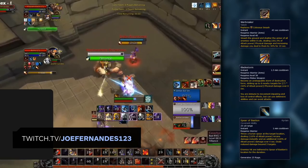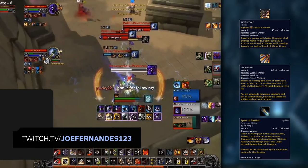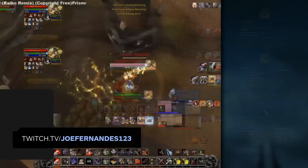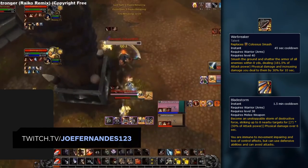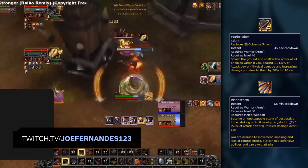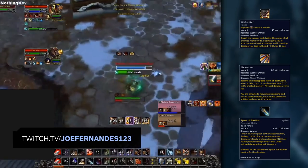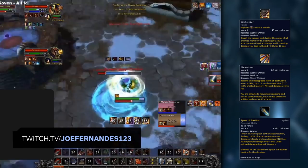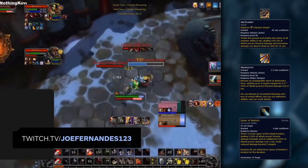In multi-target burst, Warbreaker can be used the same way, trying to land it on as many targets as possible to spread the debuff. Your rotation would then include Spear of Bastion or Bladestorm to deal incredible AOE burst pressure. Bladestorm pairs excellently with Warbreaker for pressure against two or more targets — simply use Bladestorm right after Warbreaker. Spear of Bastion is a nice addition, keeping most classes locked in place and unable to spread away from Bladestorm, taking its full damage and maximizing your AOE burst.